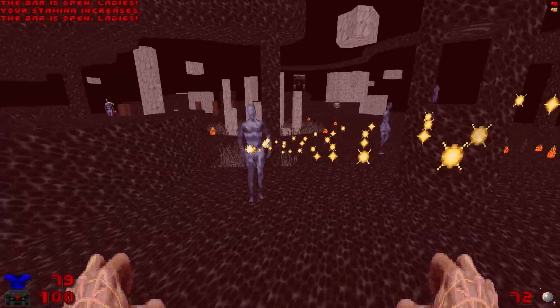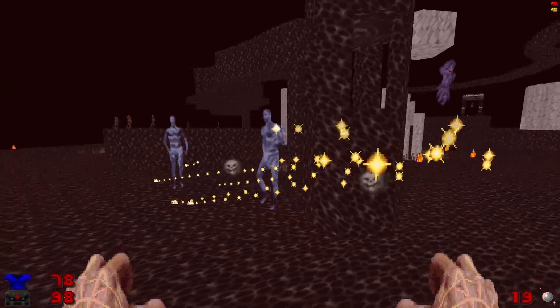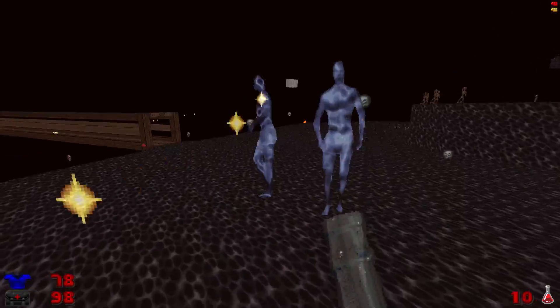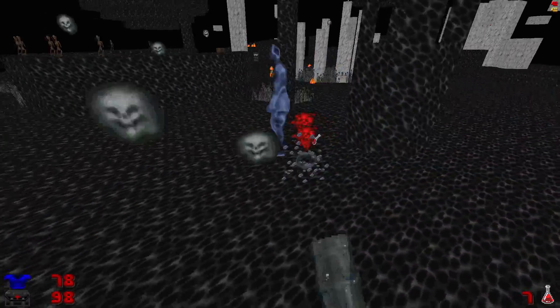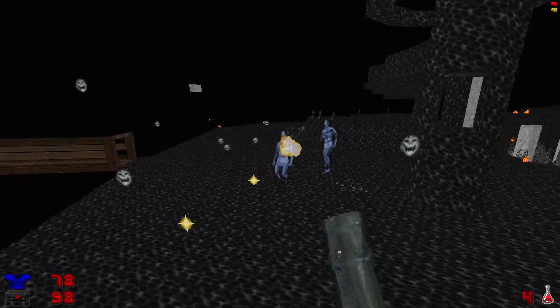Feel free to correct me on this one, but I'm pretty sure the ethereal godlike entities I'm currently fighting here are not only possessed of a very comical walking animation, but they also appear to be wearing boxer shorts. No particular point to this observation — I just thought it was an aspect of Splatterhouse 3D that everyone should know about. You just can't unsee it now, can you?